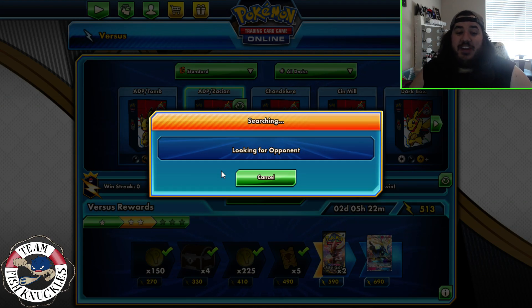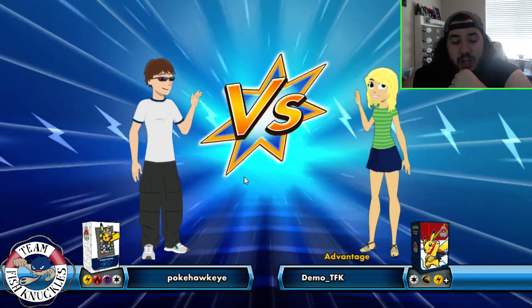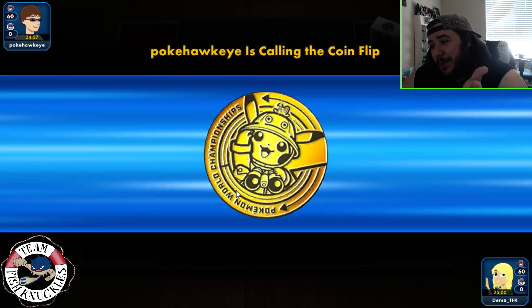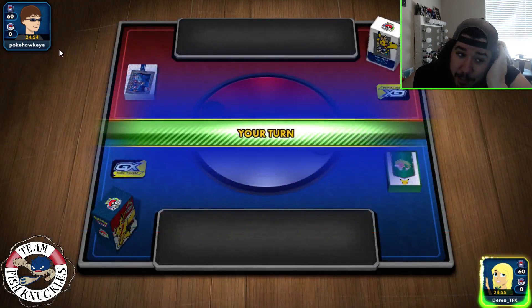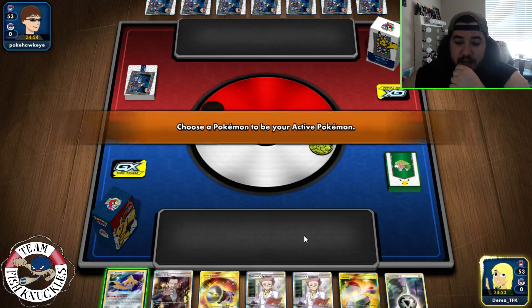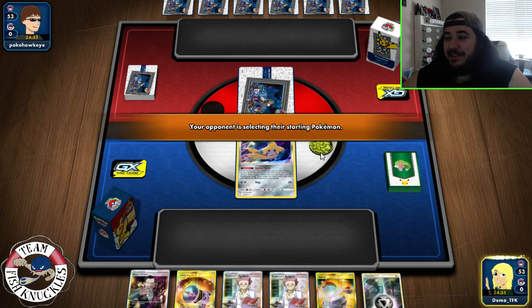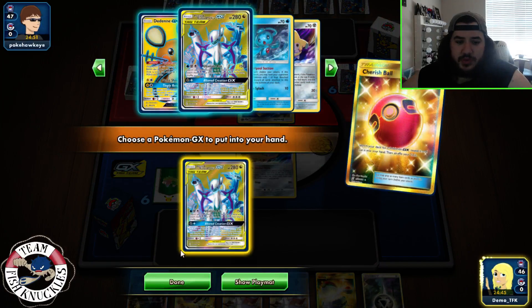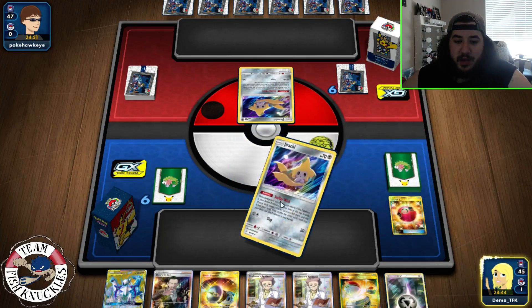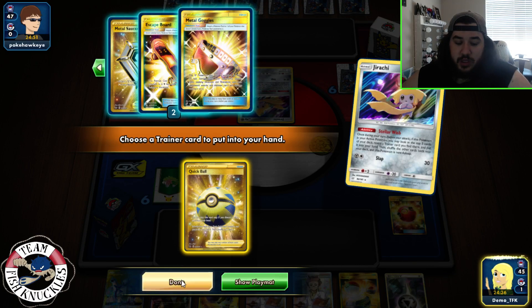We're going to play a couple games with ADP Zacian and see how it goes. I haven't played the deck before so get ready for some mistakes and laughs. I also moved the Fish Knuckles logo so now you can see my opponent's prize cards and their name. I'm in the process of trying to make the channel look better with the layout. We open with a Cherish Ball which can get us the ADP.